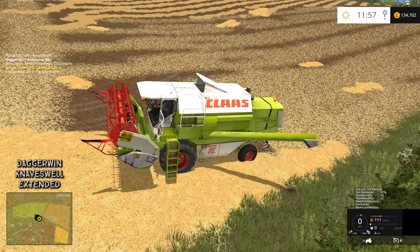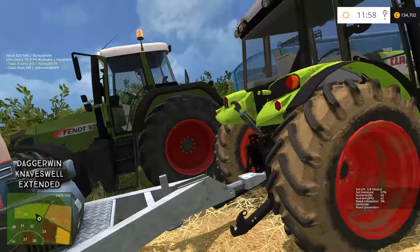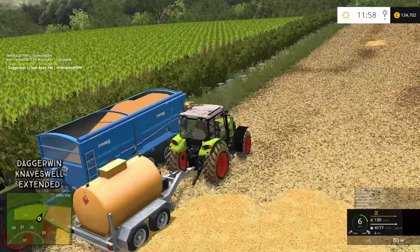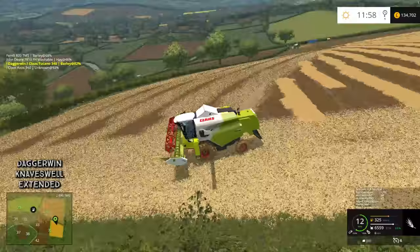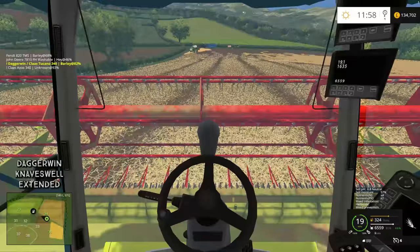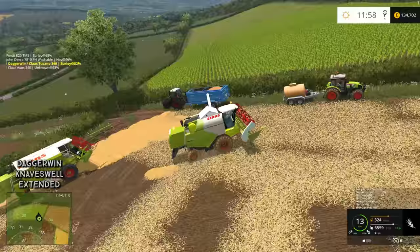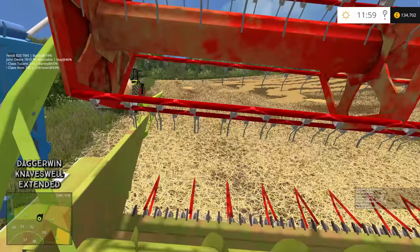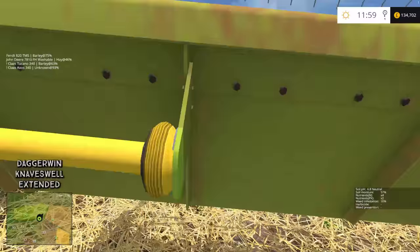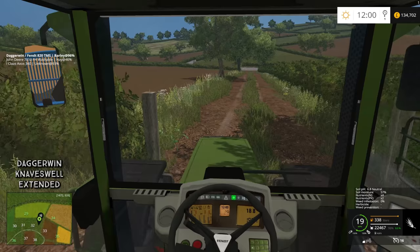We'll put the auger in and fold this combine up. I didn't think we'd use it again but we have - it's actually very handy for these big fields. In future we're going to use it at the same time as the Tucano. We'll move everything out of the way and take it all back in a convoy. And finally the Tucano 340 - it's done a good job, actually done that very quickly. I'm impressed. Amazingly the equipment all fit - that would be a tight squeeze. We'll take this tractor away first and then take the rest all in one go.